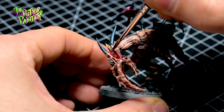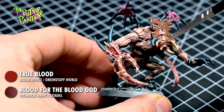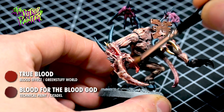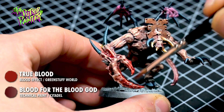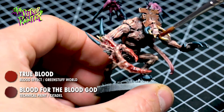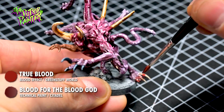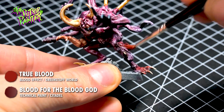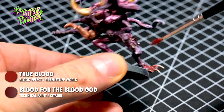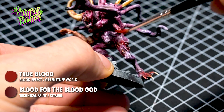For finishing touches I first add Blood for the Blood God mixed with Green Stuff World's True Blood to the models. I get an old brush, get the mixture on, remove the excess paint and roughly stipple on the blood. This creates even more blends and if you focus on the joints of the mutation it will make the skin look bruised and irritated. I also add some big globs of blood to the big claw.